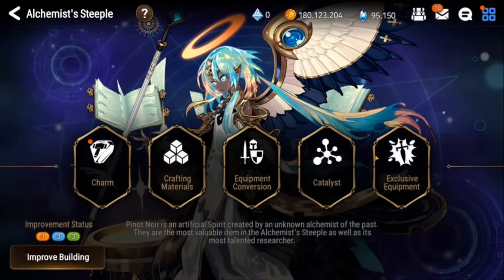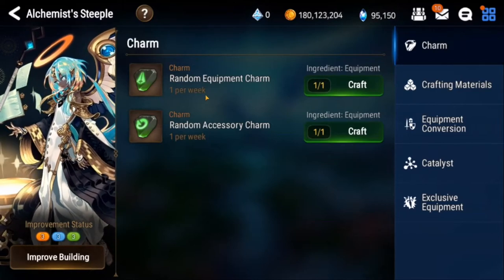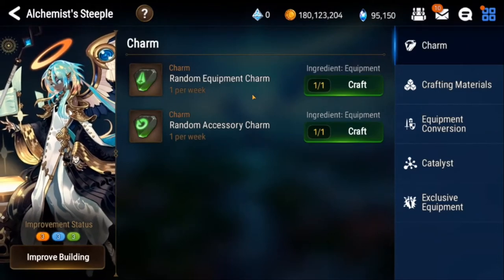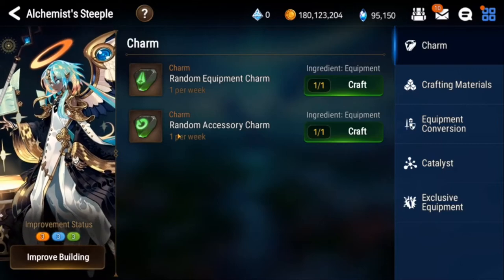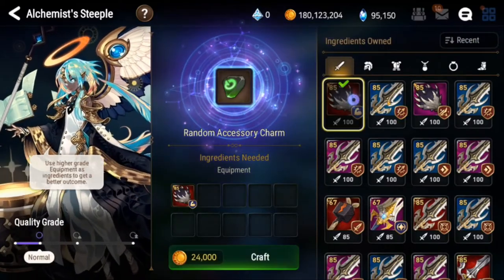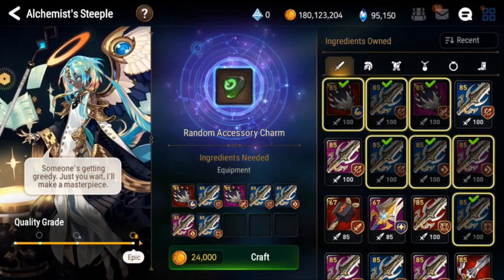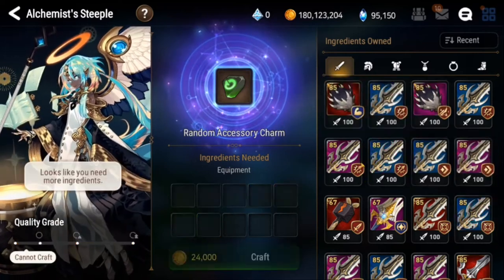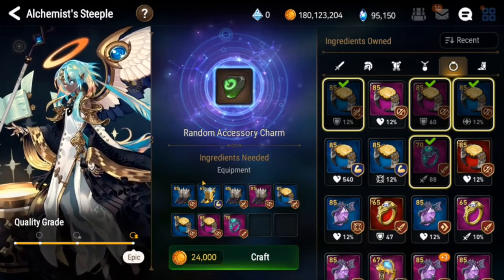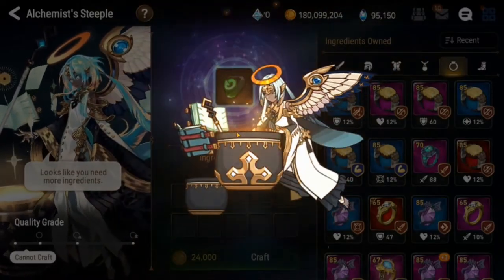Next up we have the alchemist steeple. In here you have your charms and you can actually farm charms to upgrade your equipment every week. Unfortunately you can only do this once a week, but you can craft accessory charms and equipment charms from gear that you get from farming hunts. All you do is put in all your gear here - any gear that you don't need. Your main goal is to try to get to the Epic line right here. We got our equipment in there already, we got it to Epic.